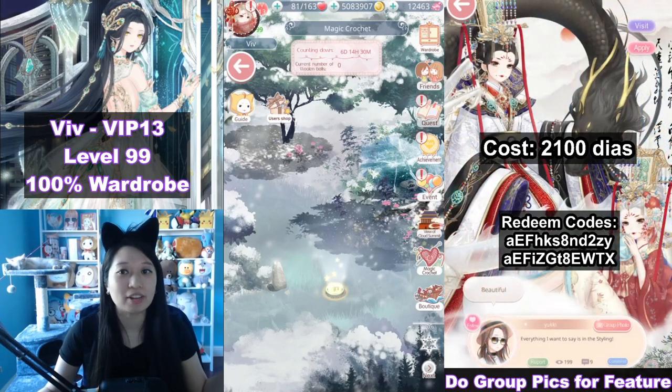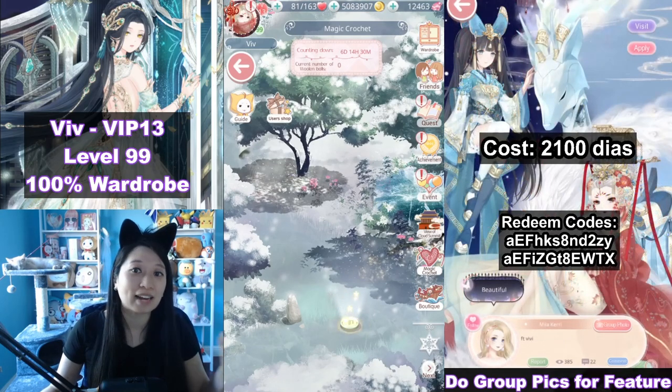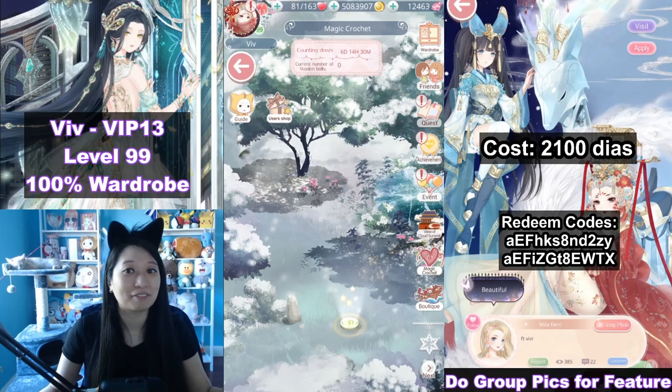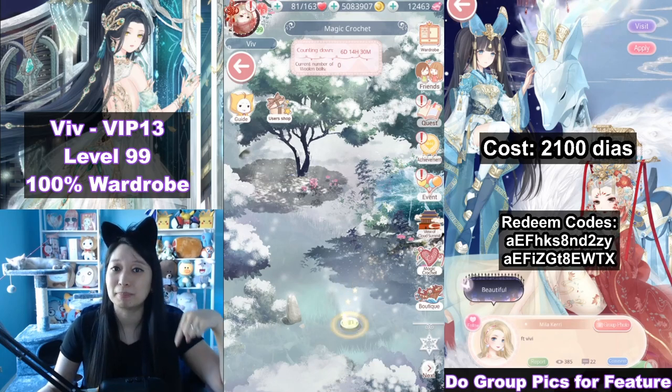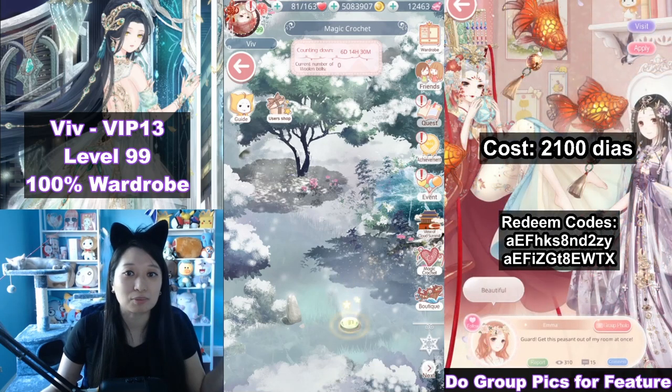How this event works is you are given a new event map and you just clear these very easy stages, which I will show you in a sec. I've done this in Miracle Nikki before — if you want to see the suit breakdown of that, as well as every future event coming to Love Nikki, I have a link in my description below, because there may be other events you might want to save up for instead of doing this one.